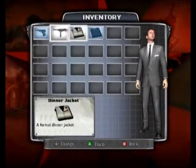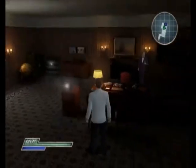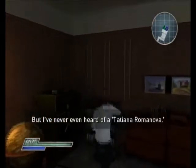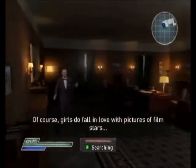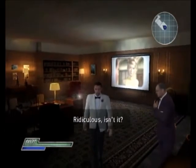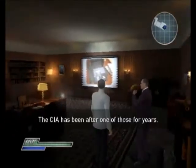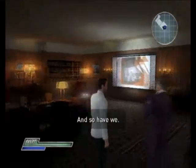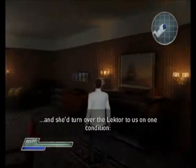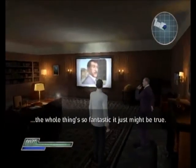Oh, a dinner jacket — you know, I feel like wearing that. It seems you have an admirer, a woman in Istanbul — Tatiana Romanova, who's fallen quite in love with you. But I've never even heard of her. Of course, girls do fall in love with pictures of film stars, but not a Russian cipher clerk with a file photo of a British agent — ridiculous, isn't it? No — it's some sort of trap. Precisely. And the bait is a brand new Lektor, a Soviet decoder machine. The CIA has been after one of those for years, and so have we.